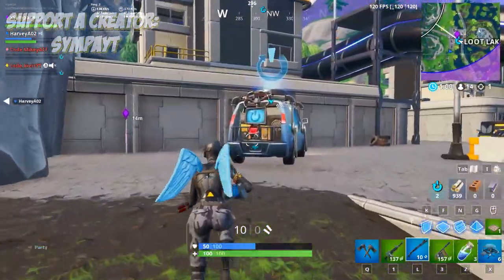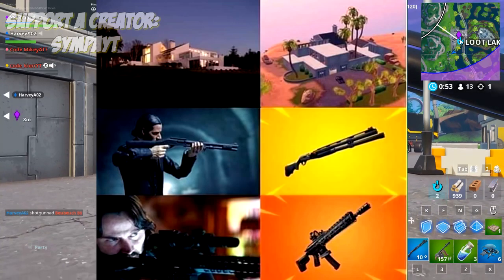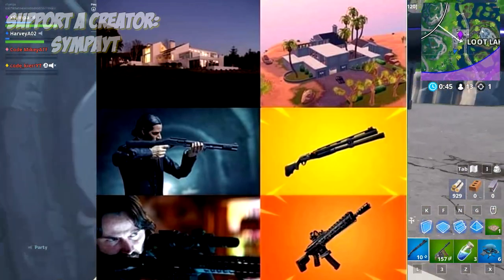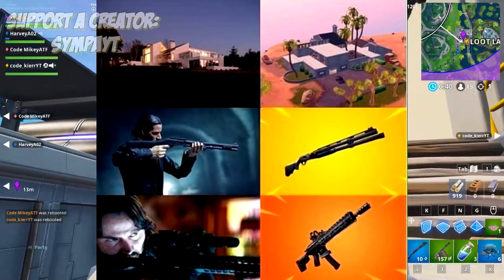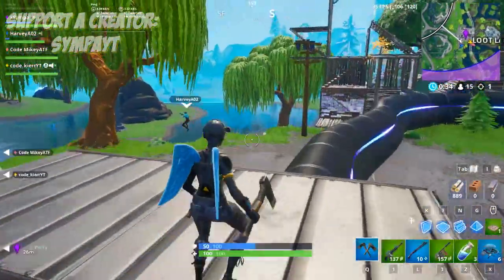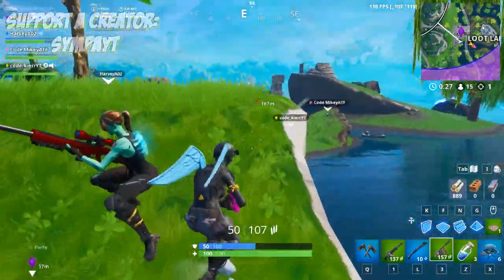We've had that new shotgun, which is John Wick's shotgun. John Wick's house is in Season 9 — that is the real John Wick house if you go in it. John Wick's shotgun was replacing the pump shotgun, which is interesting. And John Wick's assault rifle is also coming out tomorrow in this update. So this whole season is about John Wick.